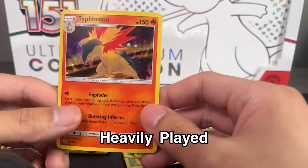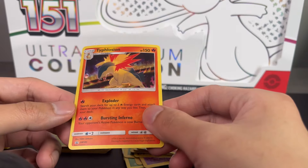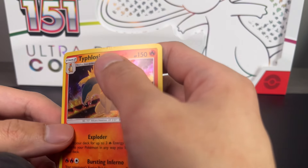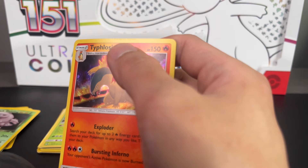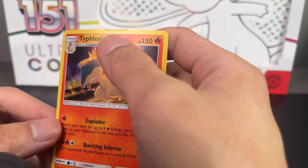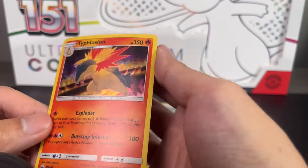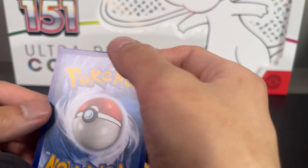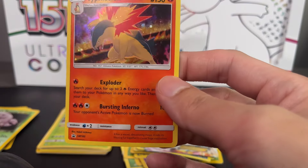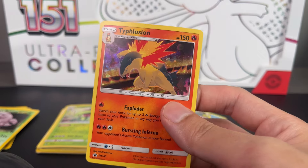And then the one heavily played card - let's see where the damage is. Overall it's pretty good. Oh I see it right up here - you can see this dent, crease, what do you want to call it - a ripple effect. Got a smoosh down there. Well I need a Typhlosion card for the Pokedex anyway, so yeah let's get these into the binder.